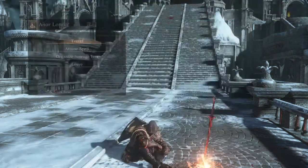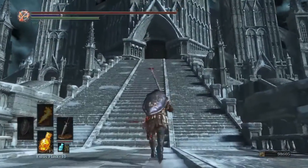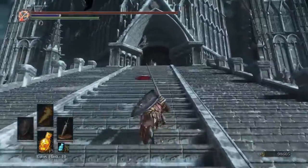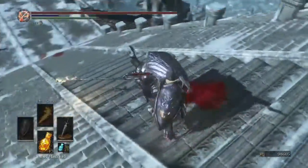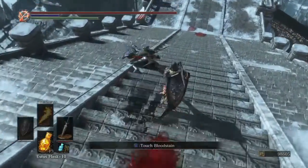If you just run up the stairs, the knight with the spear is going to start making his way toward you. Just get a little behind him, get the backstab — that's the easiest way I find to kill him.